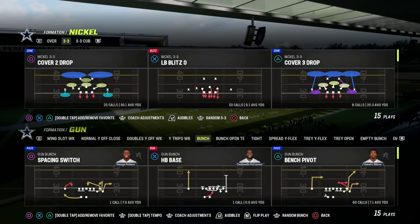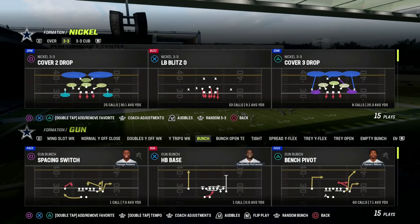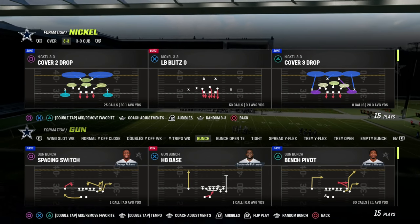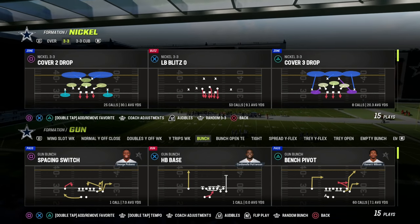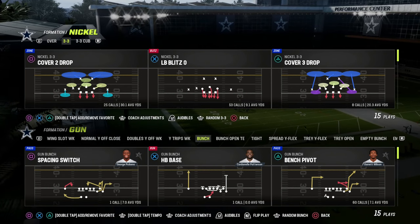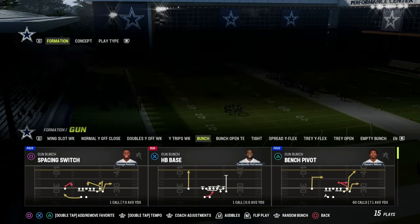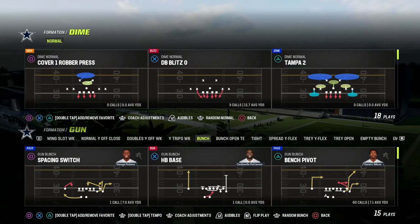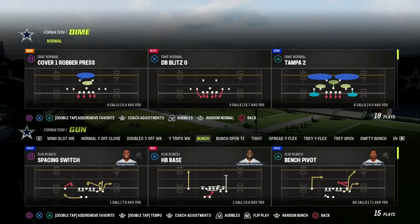If you're taking a look at the 46 playbook and want my entire e-book on this formation, join the Patreon. That's where you'll get access to all of my e-books and updates for only $10 — over 20 different offensive and defensive e-books. But we're talking about how I would go about building an effective defense out of a defense I've never run before. Dime Normal is an example of this.